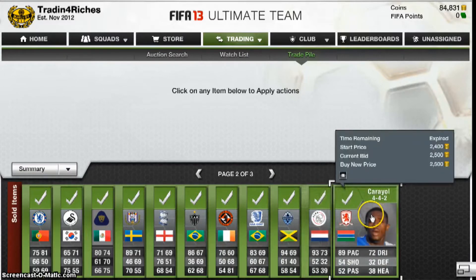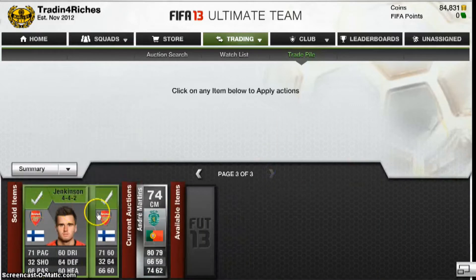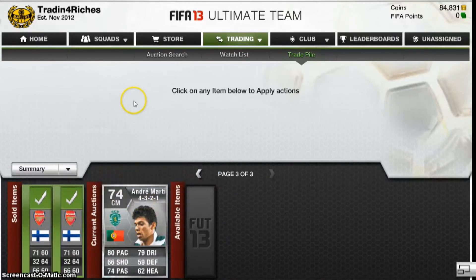3.3k for this 93 pace winger. 2.5k for Carol — not sure what nationality that is, really. And two Jenkinsons for 2,700 and 2,600. And I've still got this dude left to sell.